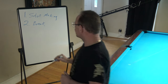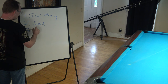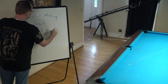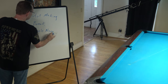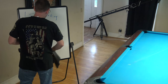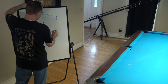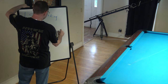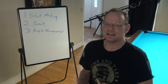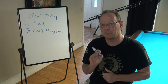The third pillar is angle management. That's what we've been talking about with the lead zones and with getting the ball in and out of the rail — that's all angle management. With good angle management, you can move up into the high B range.